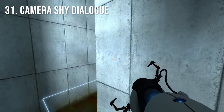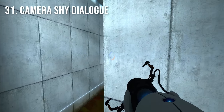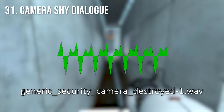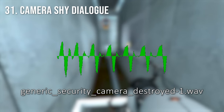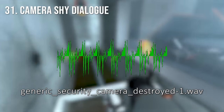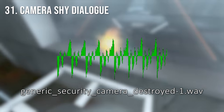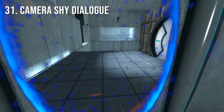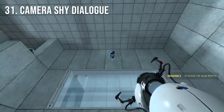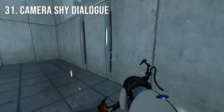There is actually supposed to be a dialogue line that plays when you shoot the last camera off the wall for the camera shy achievement: "At the Enrichment Center, we promise never to value your safety above your unique ideas and creativity." However, most people won't hear this, because it only plays if GLaDOS is not talking during any of the times that you shoot a camera off a wall.